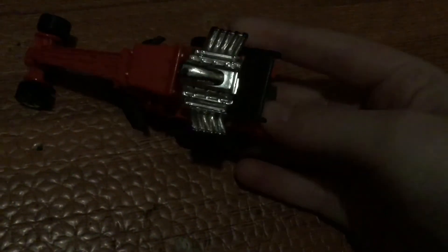Number seven. So this is like a really long car. It has like a little snow plow thing — that's what I'm guessing — and a big engine with also a spoiler. And it has six wheels.